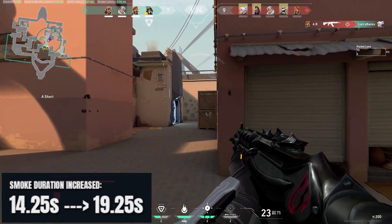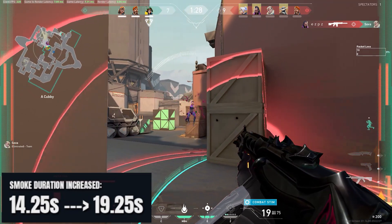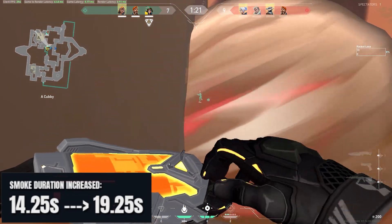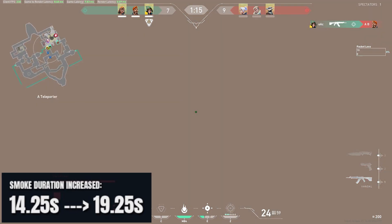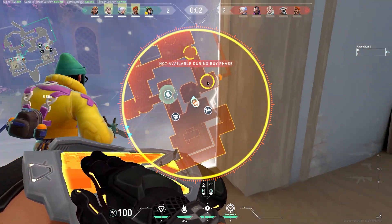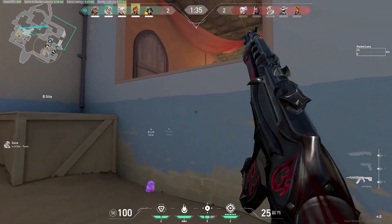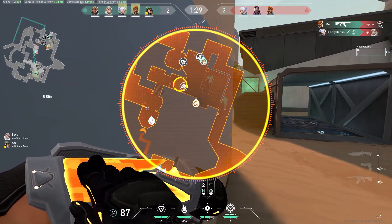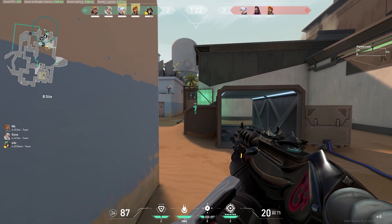The big change is that his smokes now last from 14.9 seconds up to 19.25 seconds — a really significant increase in smoke duration. A very long smoke gives you more time to make a play, rotate, cut off information, or execute an attack without the smoke fading mid-push. Whether you're smoking heaven or any other angle, longer smokes are just better period. This puts Brimstone's Sky Smoke as the longest-lasting targeted smoke in the game — you can place it exactly where you want to challenge power angles from a distance.